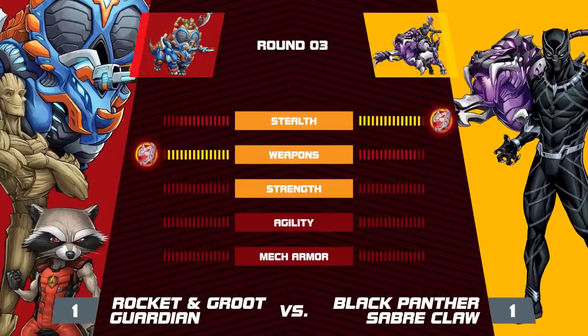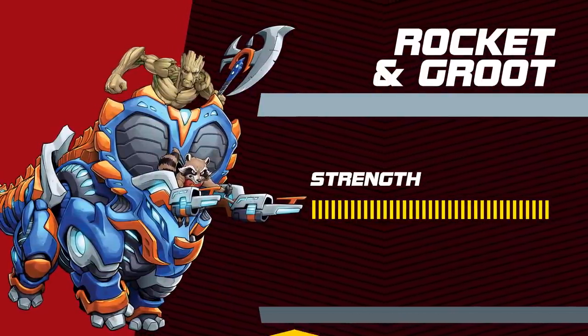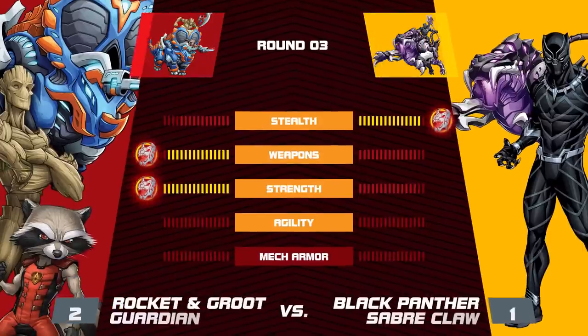Strength. Rocket may be no bodybuilder, but with the power of the Triceratops-inspired Guardian and Groot's brute strength behind him, pound for pound, this team tips the scales. But when it comes to agility, T'Challa and Saberclaw always land on their feet.